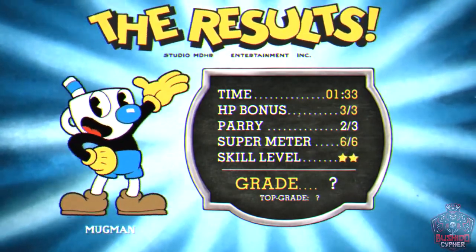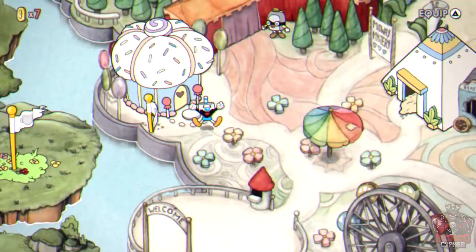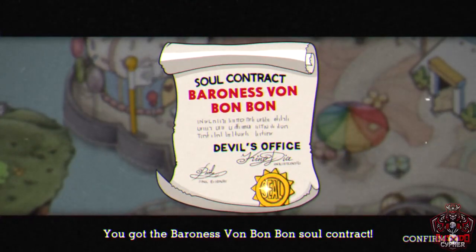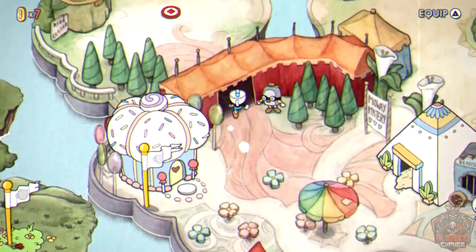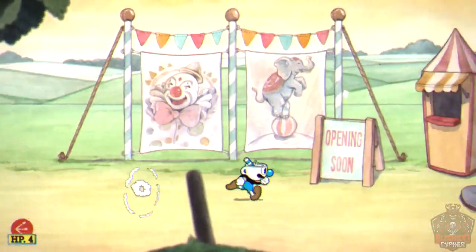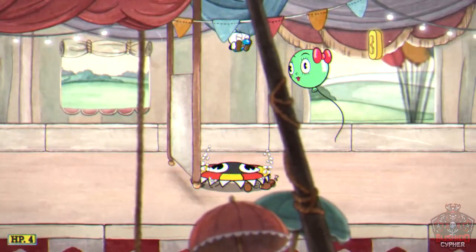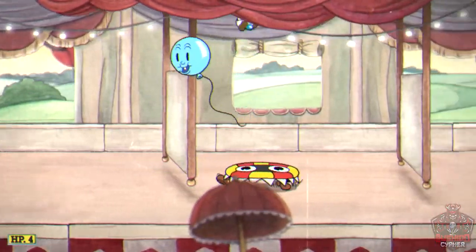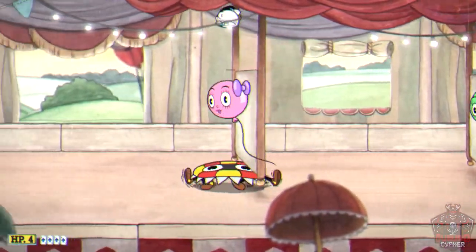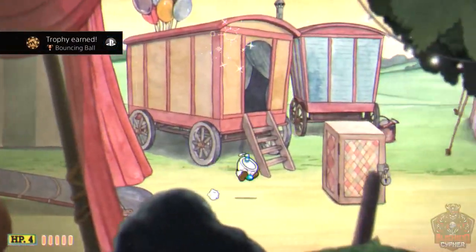All these bosses are being done on regular difficulty. On the expert run later in the guide, some bosses change slightly. Next is the Funfair Fever run-and-gun. As you go through the trampoline section, parry a pink balloon five consecutive times without touching the ground or anything else to unlock the Bouncing Ball trophy, and you'll also build up a useful special.